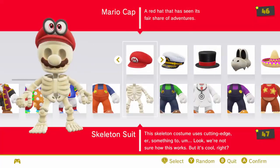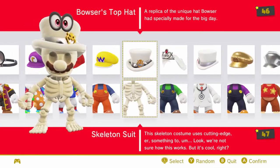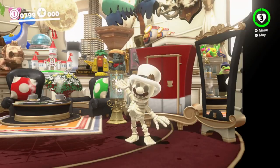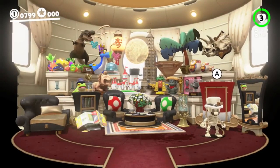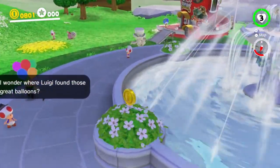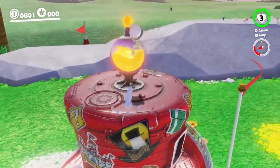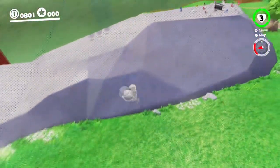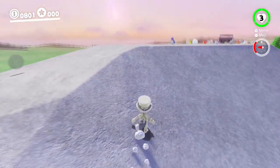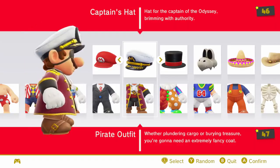The next one is the skeleton suit with Bowser's hat. The skeleton suit is the most expensive outfit in the game and it doesn't really have a regular hat that goes with it. But out of all the hats I've tried with the skeleton suit, I definitely say that Bowser's hat goes along with it the best. It just fits well, it looks good, the colors match. If you're going to use the skeleton suit, this is definitely the hat you want to use.